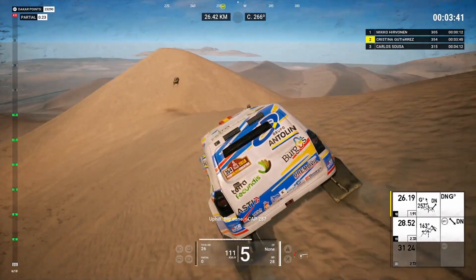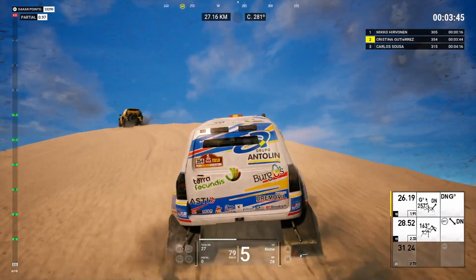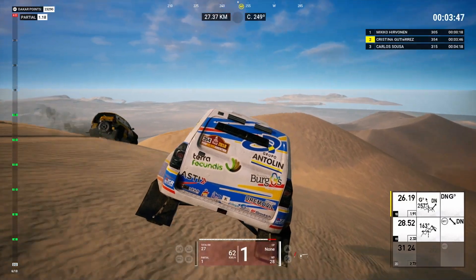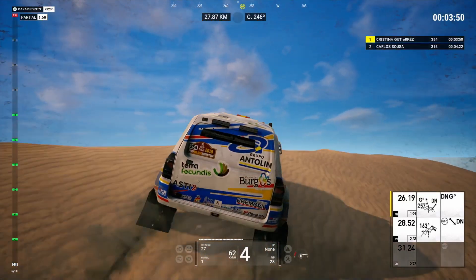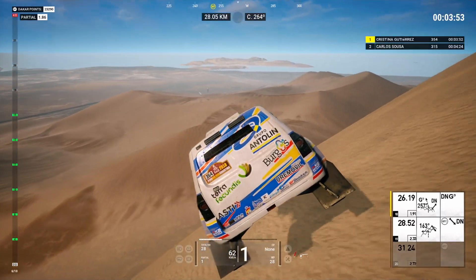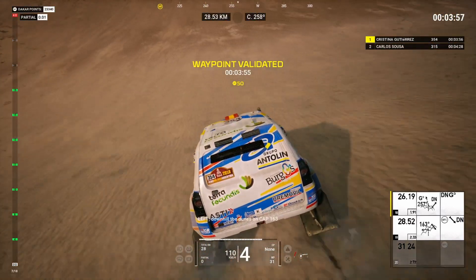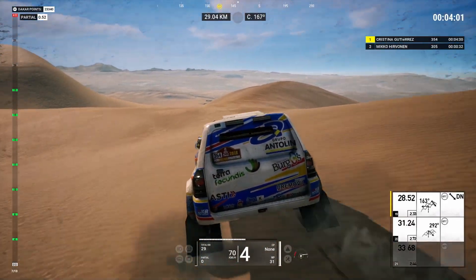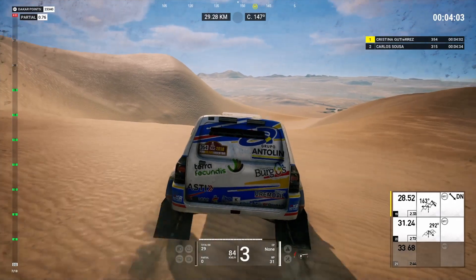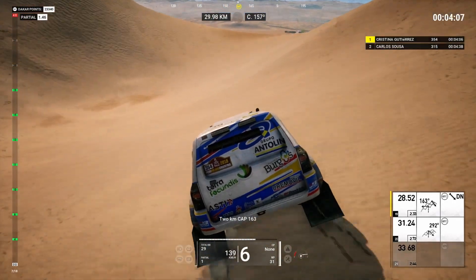Uphill. Big dunes. Cap 257. Follow on cap 257. Let's go. Left. Downhill to dunes on cap 163. 2Ks. Cap 163.